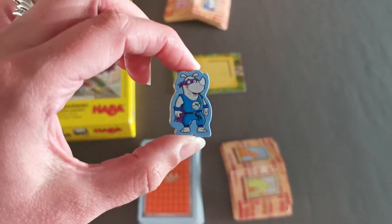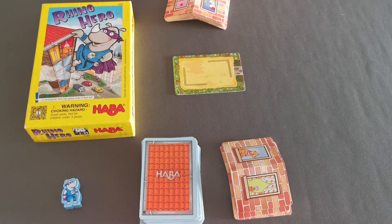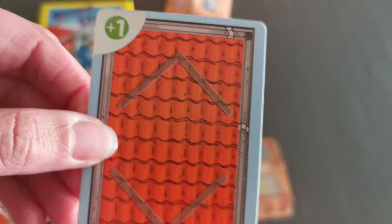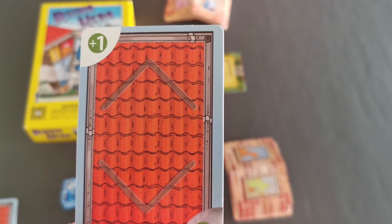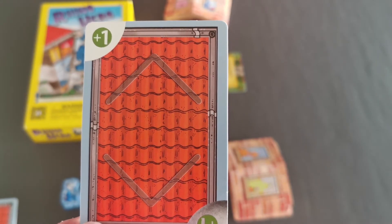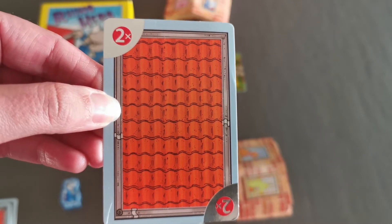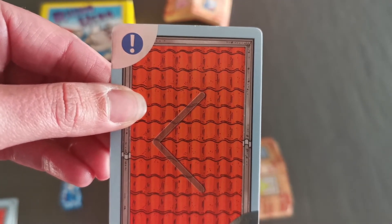With the ceiling or roof cards, there are a few different ability cards. The normal ones show darker marks indicating exactly where you need to place your wall cards. Then there are ones with a plus 1 in a green circle — if you place that one, the next player needs to pick up one extra ceiling card before their next turn, making it harder for them to get rid of their 5 roof cards. The one with the 2 times multiplier allows you to put down 2 ceiling cards, getting rid of your cards a bit quicker. The one with the exclamation mark makes the next player miss a turn, which can be very frustrating.